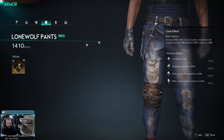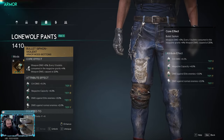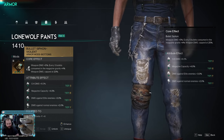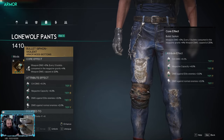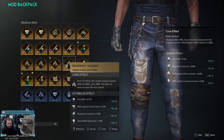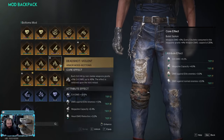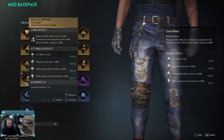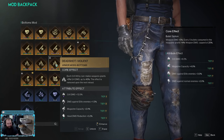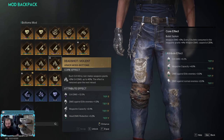In my pants I'm running Bullet Siphon — gives weapon damage plus 5%, and every five bullets consumed grant plus 4% weapon damage, capped at 20%. We fire a lot of bullets so this increases weapon damage as we go. There are other options like Deadshot; if I had a good one I might actually run that over Bullet Siphon because it boosts crit damage and we do have a high crit rate.